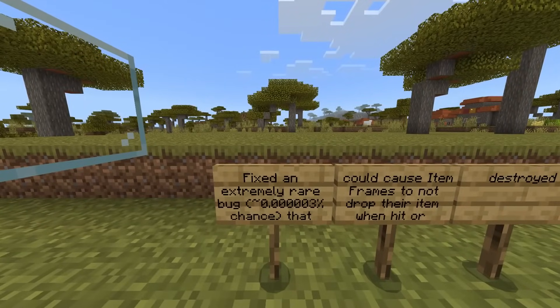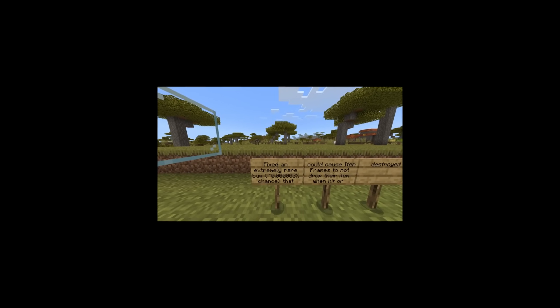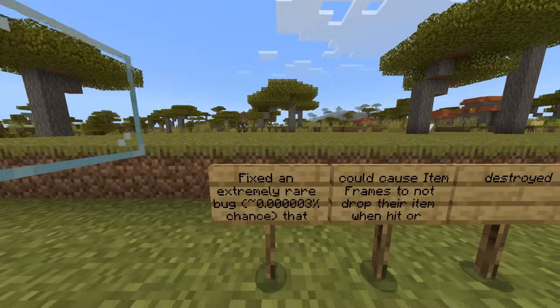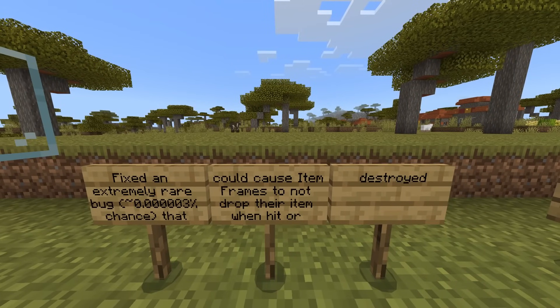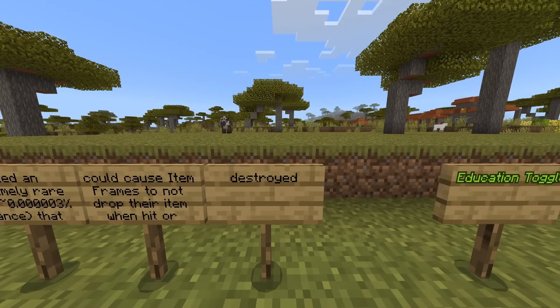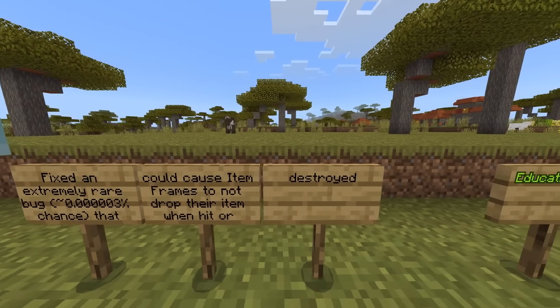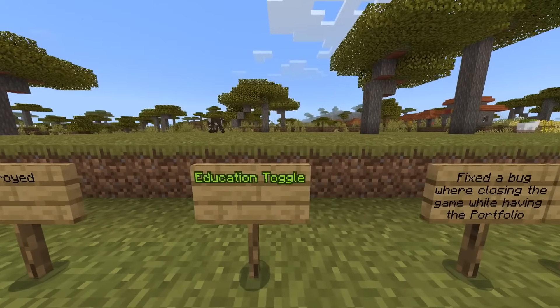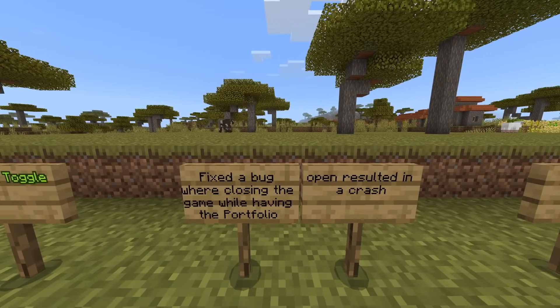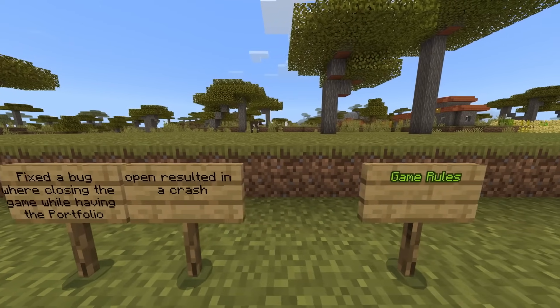They also fixed an extremely rare bug — a 0.00003% chance — that could cause item frames to not drop their item when hit or destroyed. Moving on to education toggle, they fixed a bug where closing the game while having the portfolio open would result in a crash.